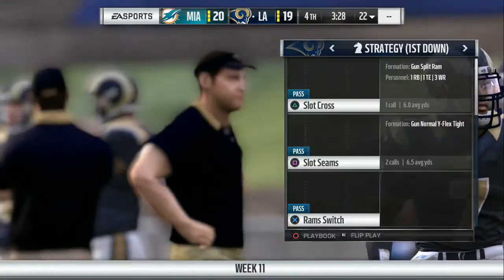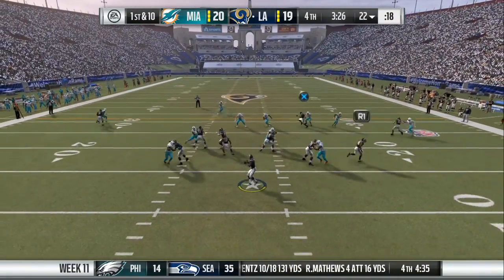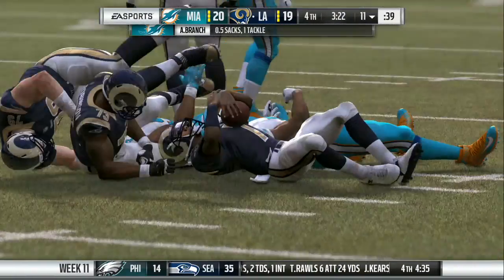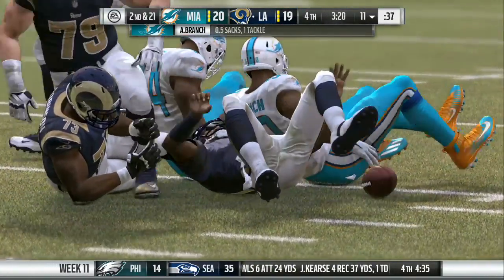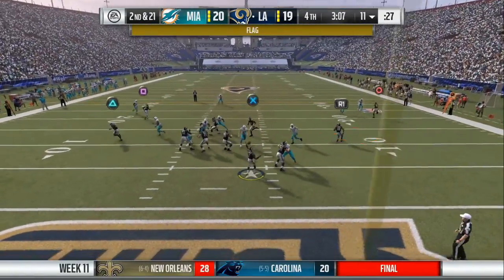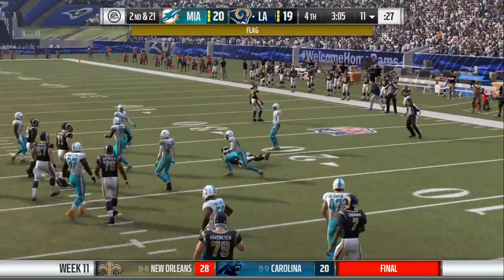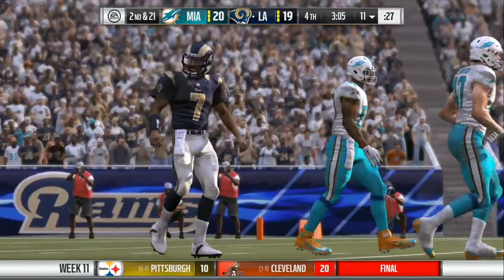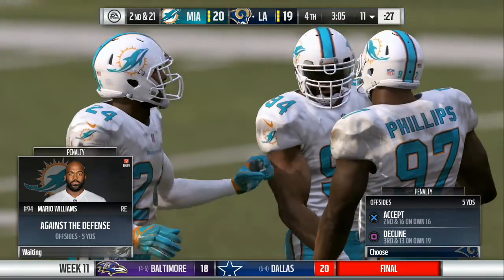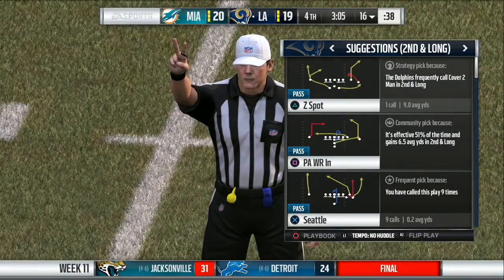Miami's going to be at the 10, and they're going to get a field goal. So now guys, I got the ball — 3:28 left. I need to make up for my mistakes. I need to deliver a win for the Los Angeles Rams because I have screwed them over in the last game, and I don't want to screw them over two games in a row. It's 2nd and 21 after that sack. There's going to be a flag on this next play — it would have been 3rd down at about 15, but instead the flag's going to make it 2nd and 16. It's a five-yard penalty, holding Marco Williams. So I'm going to accept that because that gives us two downs.